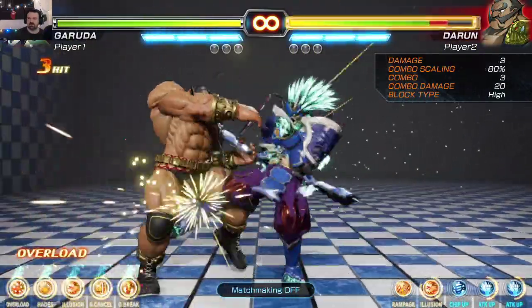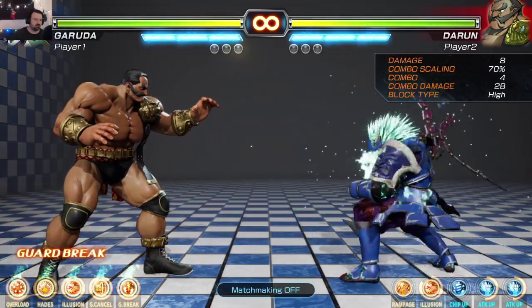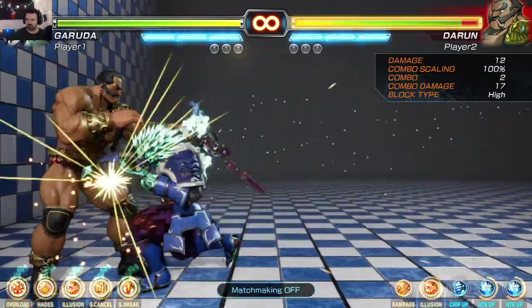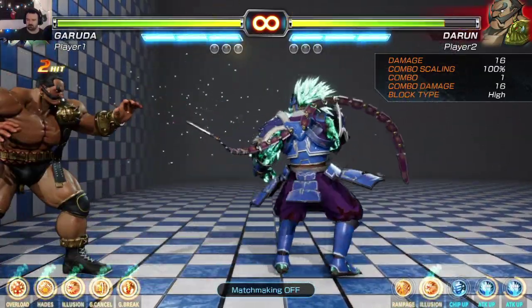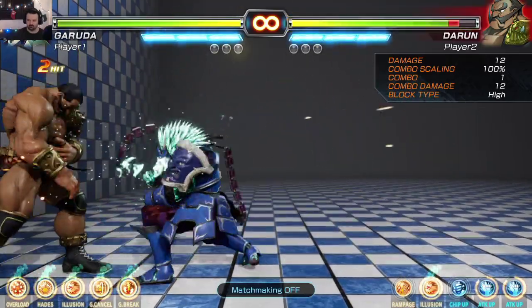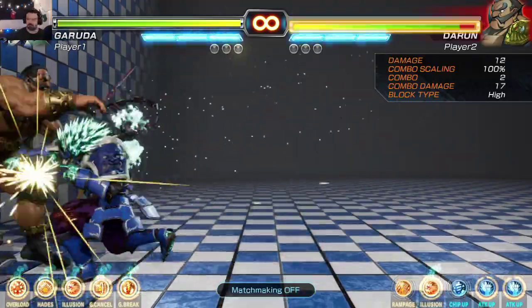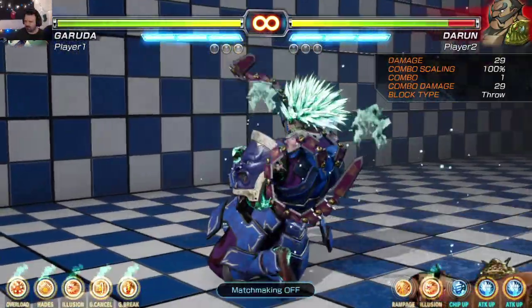That's pretty good. Dash up short kick into low medium short kick medium combos. I can't get it to work. What the hell, I just did it. Weird. There's a strict timing to it, I see.